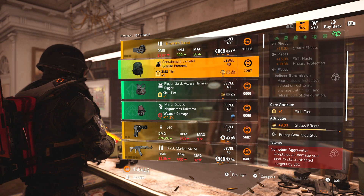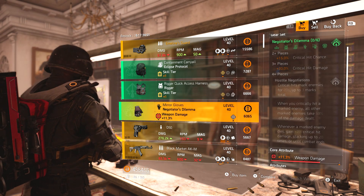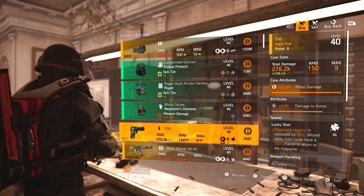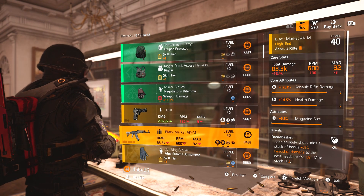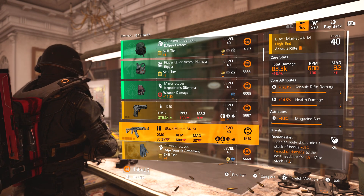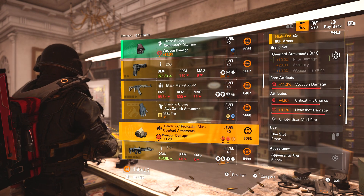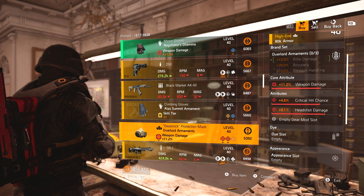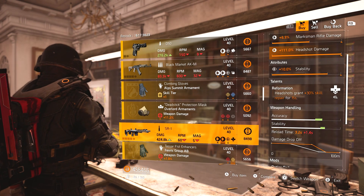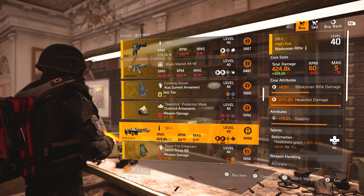Eclipse Protocol backpack with status effects. Rigor chest piece with skill damage — pretty good. We've also got Negotiator's Dilemma gloves with weapon damage and explosive resistance. A D50 with max pistol damage, damage trauma, and Lucky Shot. Black Market AKM with assault rifle damage, health damage, magazine size, and Breadbasket. Up Summer gloves with status effects. Overlord mask with weapon damage, crit chance, and headshot damage — a pretty good piece if you need an Overlord mask with full red, since headshot damage on a rifle is great, though you could roll it to crit damage.